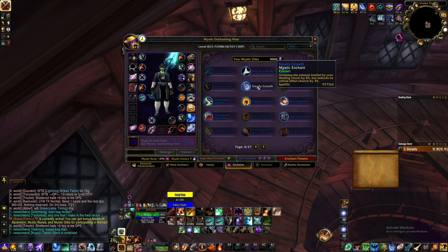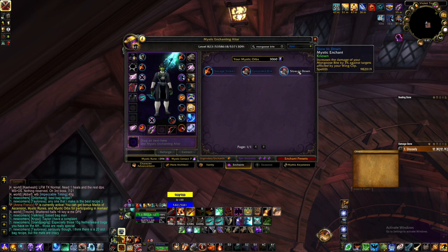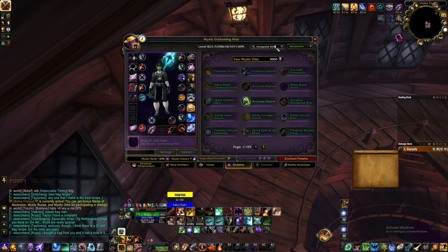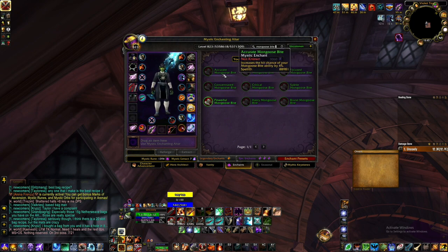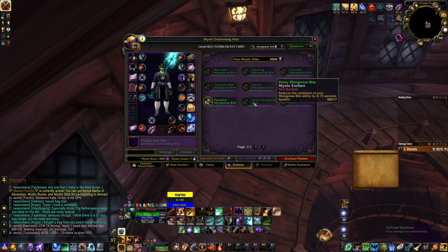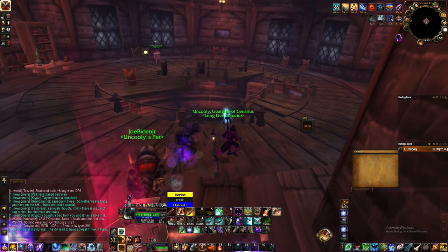The way you do that is you take your main skill - mine here is Mongoose Bite - and there you go, there are the three options. Currently I'm using this one, and these two both aren't great. These are the general ones: crit, crit damage, threat reduction, threat increase, hit rating, mana reduction, crit damage bonus, haste damage. It's very simple ideas, so that's that first category.